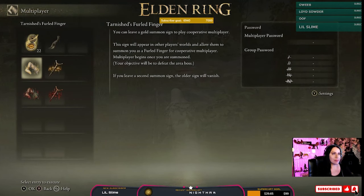Don't put this item down — don't put your furled finger down at a summoning pool or at a site of grace unless you want to be summoned in that exact spot. That's a really important part, because people are laying down these furled fingers in the middle of nowhere going, 'Why can't I be summoned?' Because you need to be in the same spot, in the same vicinity, to have your gold scratch markers seen in the first place.